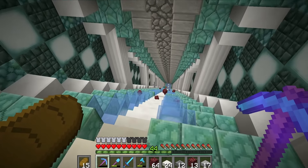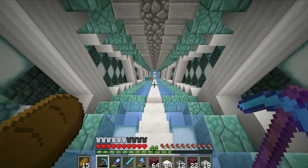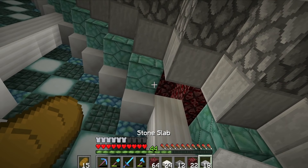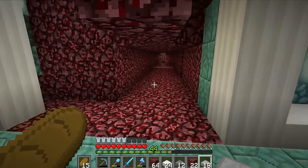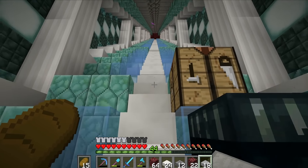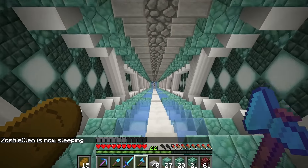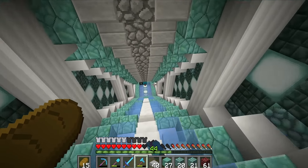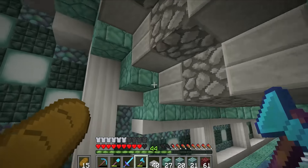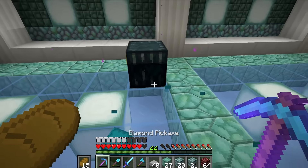That took a lot, lot longer than I was first expecting — like a lot longer. But it's here and it's looking really really cool if I do say so myself. There are one or two blocks missing but we can sort that out. I'm going to connect the top and the bottom, and that will be it done. Oh, I never want to see another tunnel again. The top now looks good — that runs into that area there — and the bottom is also looking cool. Let's just quickly run down to the bottom, pick up my ender chest as I go.